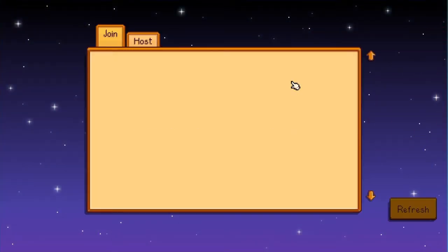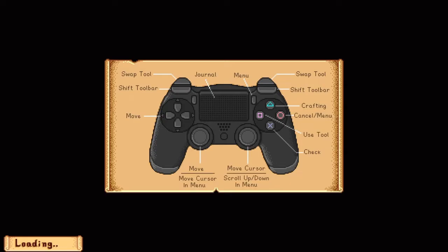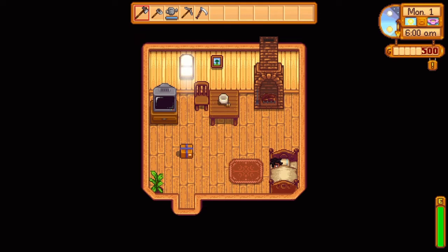So now there's a new menu option right there and I've already started a little game — just a little test farm — just to kind of demonstrate what's new, what they've added. And with this new multiplayer update, it's a 1.3 update, so not only does it add multiplayer functionality, but it also adds other new elements.